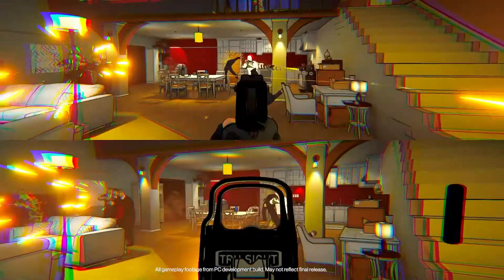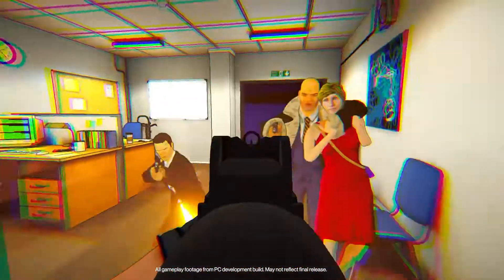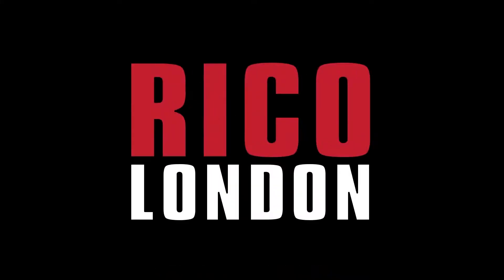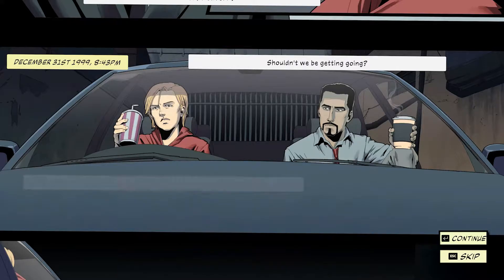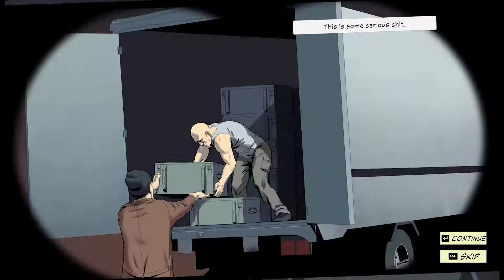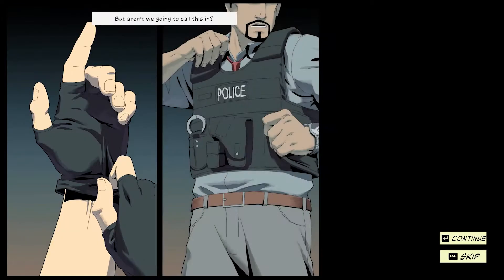We were thrilled by the reaction to RICO London when we announced it earlier this year. Today we're going to walk you through how the gang-busting, name-taking, explosive co-op shooter works. The game takes place on the New Year's Eve of 1999, and you find yourself in the shoes of Detective Inspector Redfern. Without the permission of her superior, Redfern busts up a weapons trade deal at the foot of a high-rise London tower block.